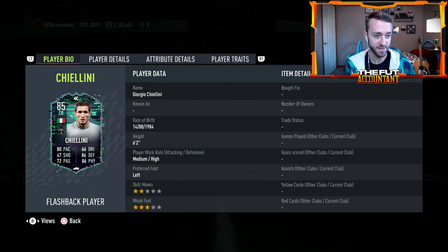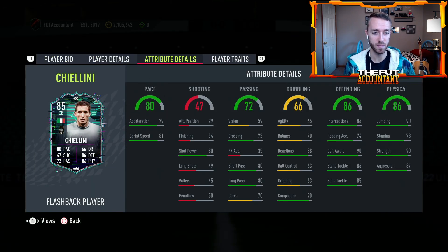Medium high work rates. That dynamic is kind of sick. 81 sprint speed, 7 on acceleration, 90 defensive awareness, 87 aggression, 90 strength.